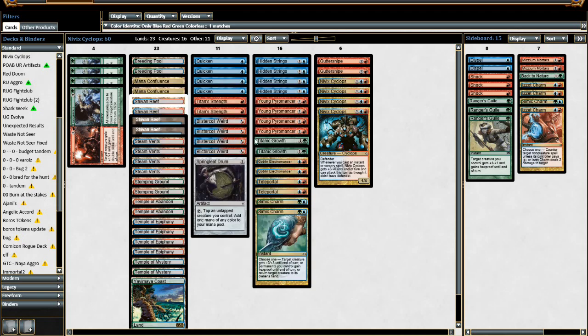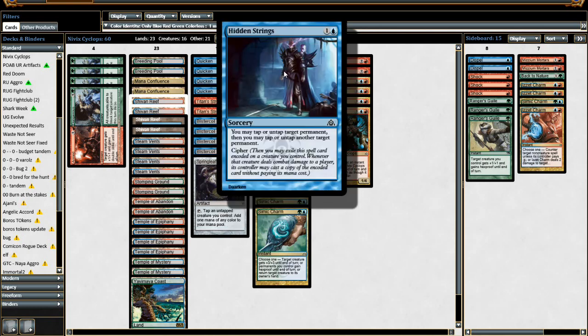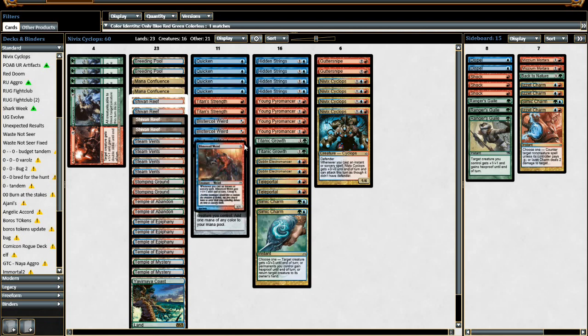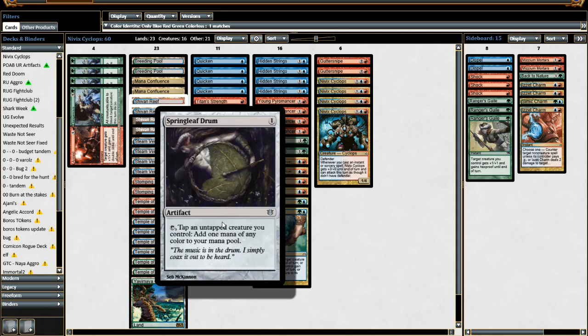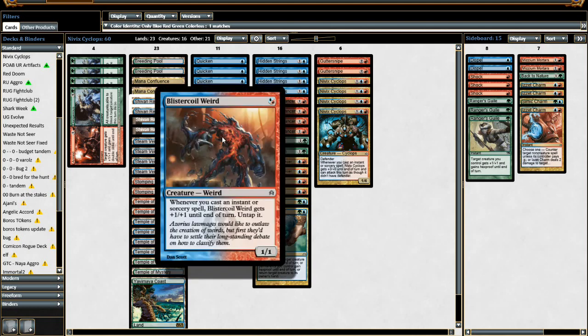You can get some early damage with some of the combos in here, so I do like Blistercoil Weird. I wanted a 1-drop, and other options I've tried include Satyr Hoplite, Akroan Crusader, and Niv-Maguus Elemental — Blistercoil Weird just seems like the best one. Hidden Strings does combo really well with Niv-Maguus Elemental since you can counter the second trigger and keep growing it, but Blistercoil Weird gives you immediate upside. It has a cool interaction with Springleaf Drum: you can tap it for mana, cast a Quicken to untap Blistercoil Weird, tap it again for another mana, and cycle through spells to get it pretty big.